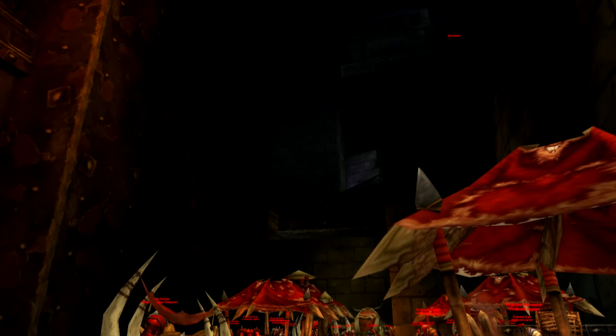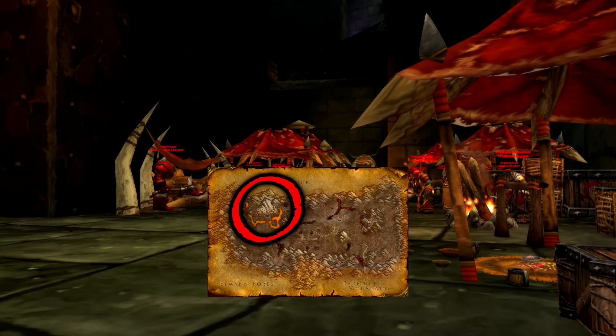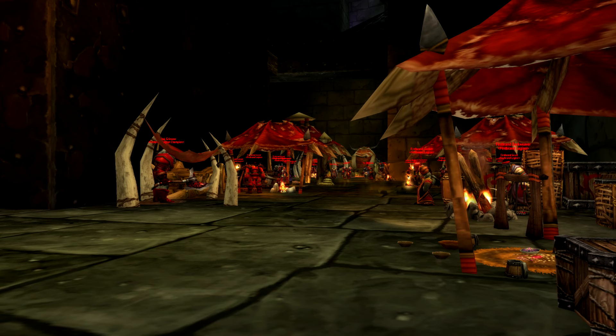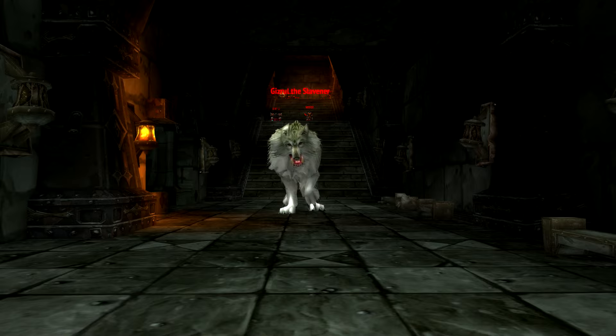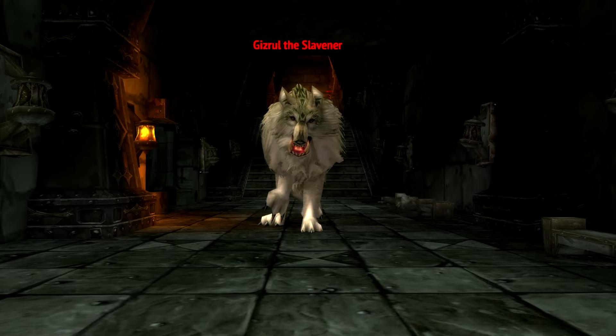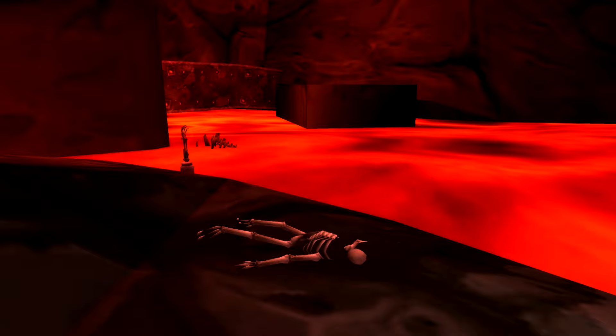Blackrock Spire is one of the most important places in the Warcraft universe. Once the capital of the Orcish Horde in the Blackrock Mountain, the Spire was brought down by the forces of the Alliance. The surviving Orcs, after recollecting their forces, would come under control of the Black Dragon Nefarian. Unfortunately Ragnaros and Nefarian didn't see eye to eye, so the last of the old Horde was once again drawn into war. Without Blackrock Spire, the events of Warcraft 3 and the development of Thrall's story would have never existed.